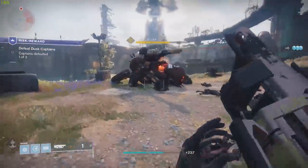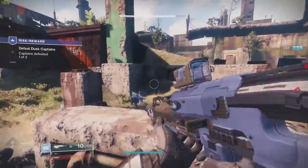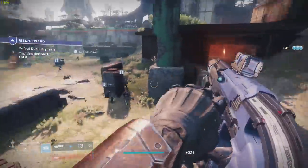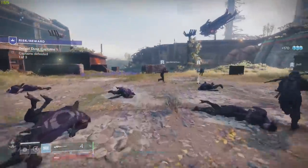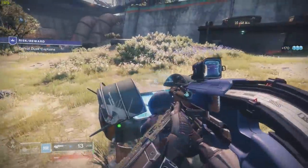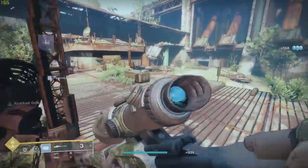In the mission, you want to take out three captains — they spawn every two minutes or so. If you kill the walker, that should speed up the captain respawn timer. When you kill one of the walkers, a chest will spawn and you can loot the Kvastov right there.